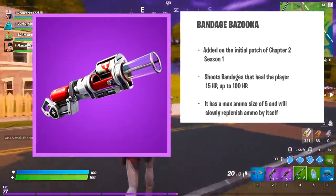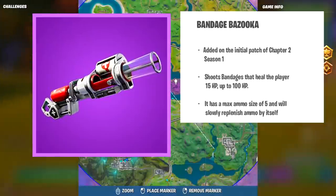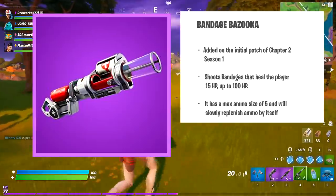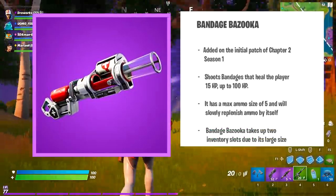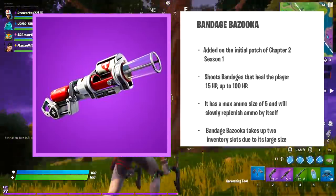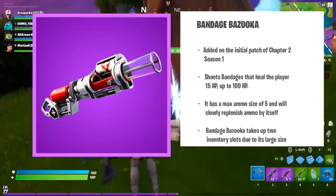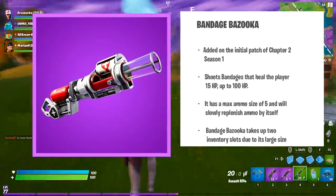You can use this weapon for self-healing of course. If you face the wall and shoot it, you will be healed immediately. This weapon is vital for healing teammates in duo, squad or team rumble mode. However, the bandage bazooka takes up two inventory slots true to its large size, so you will have to think carefully about what two items you can miss from your inventory while carrying this supportive healing weapon.